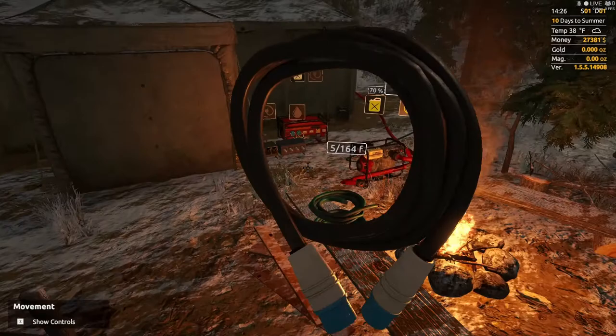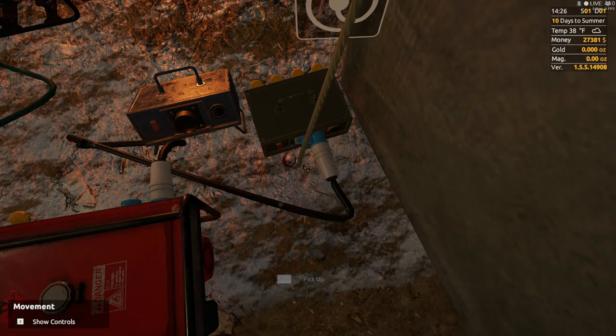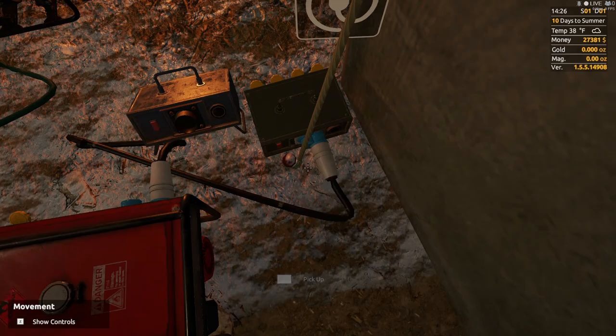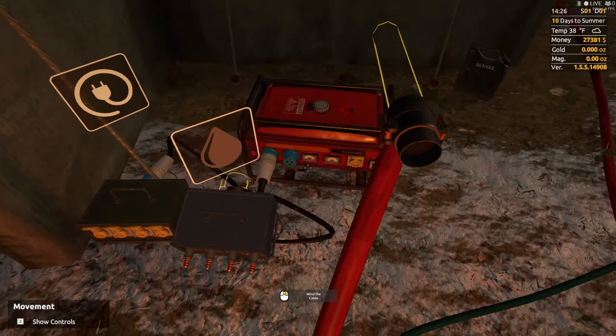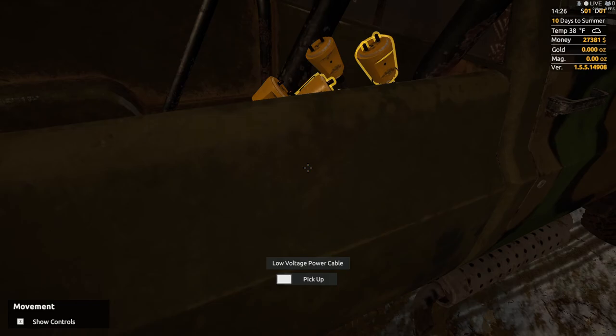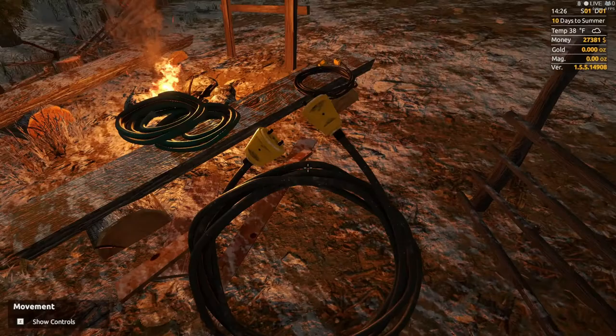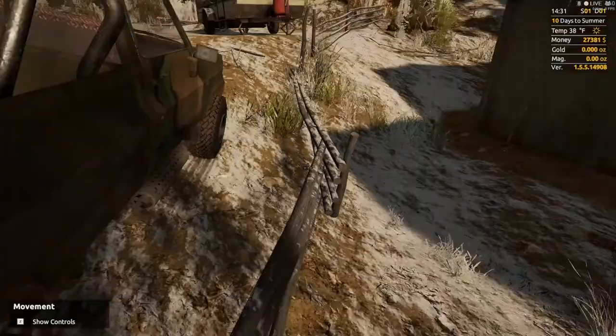Next we'll take the high voltage cord and connect that from here to right there. Then we'll pick up the hose we dropped and connect it to the back of this, like so. We still got two electrical cords - we'll just take the electrical cords out. Oh, I forgot the buckets - I'll be right back.